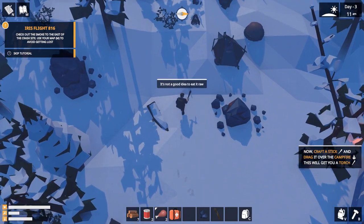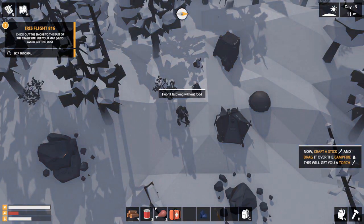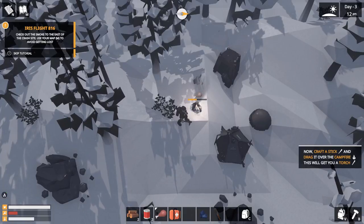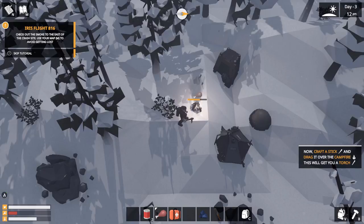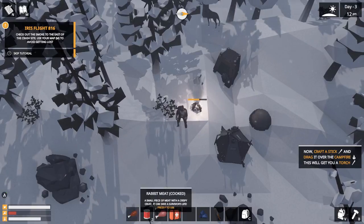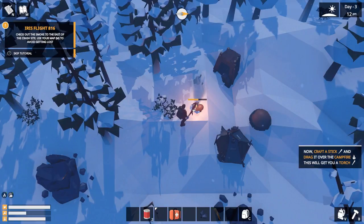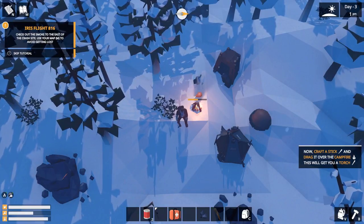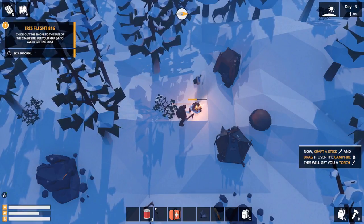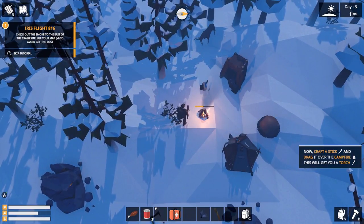Now we're going to pick up the rabbit meat. Let's light the fire — I think we can cook this meat before we're in trouble. You don't really want to linger when you're close to dying. Take the cooked meat and eat it. You will see that the meat gives you a lot more food. Just look at my hunger going up — meat really helps you a lot.